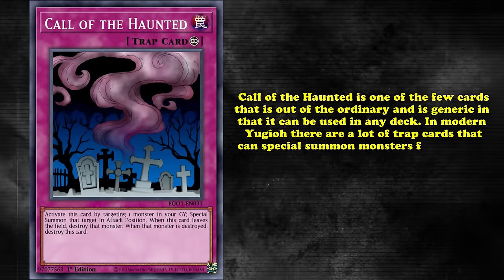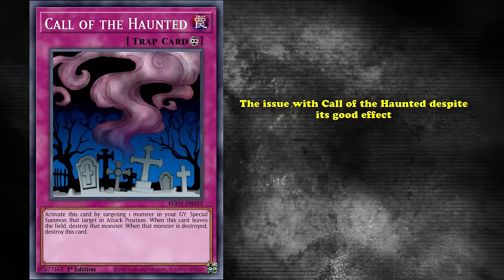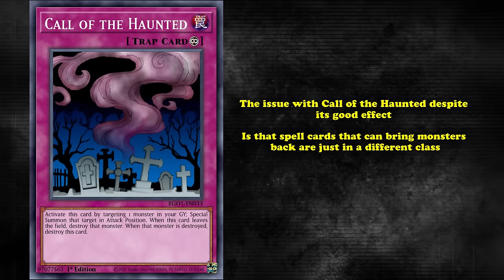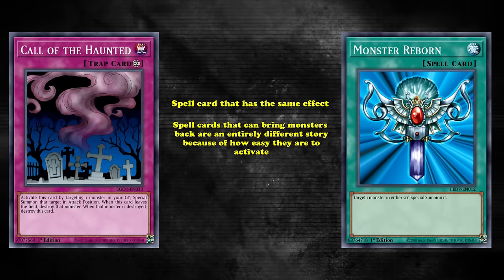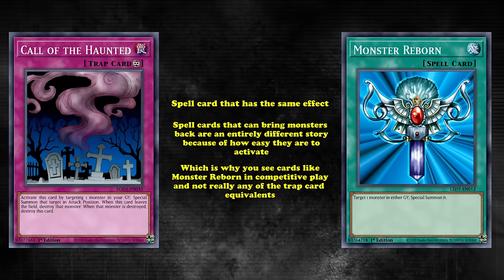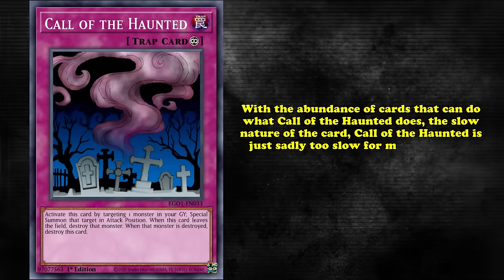In modern Yu-Gi-Oh!, there are many trap cards that can special summon monsters from the graveyard, like World Legacy Secret, Back to the Front, and The Deep Grave. However, in terms of trap cards that can revive monsters, Call of the Haunted is one of the best. The issue is that spell cards that can bring back monsters are just in a different class. Call of the Haunted is often compared to Monster Reborn, which has basically the same effect but only for your own graveyard — yet the two cards are in completely different leagues. Spell cards are far easier to activate, which is why you see Monster Reborn in competitive play and not really any trap card equivalents. It also doesn't help that in the current meta there isn't really a place for Call of the Haunted, as the abundance of faster alternatives and the slow nature of the card make it too slow for modern Yu-Gi-Oh!